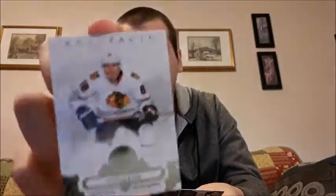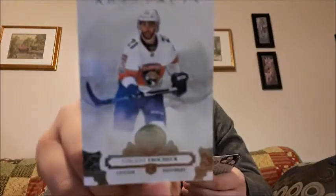Pack number three - quick look. Christian Dvorak, Derek Stepan, Dylan Larkin, Patrick Kane - I do like that one a lot, putting that to the side - and Braden Holtby, putting that one to the side as well. So two pretty good base cards in that one. I think there will be an insert in this pack. Taro Tsujimoto, Richard Rakell, Brandon Saad.